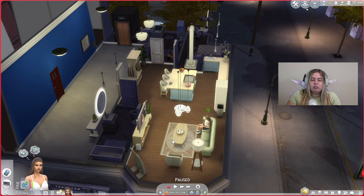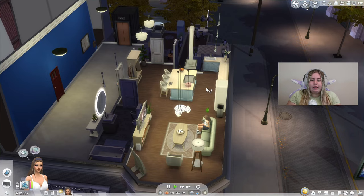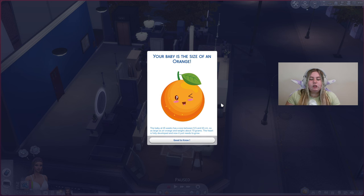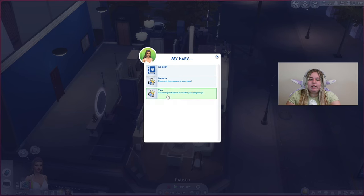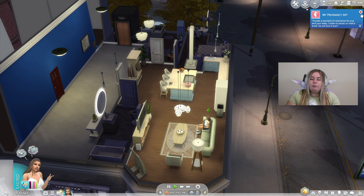In the My Baby measurement tab, the baby is now the size of an orange. At 15 weeks, the baby measures between 9.5 and 10 centimeters and weighs about 70 grams — the heart is fully developed and just needs to grow. The tips say: 'Did you know your baby is already beginning to recognize your voice? Create a moment of relaxation — listen to music or read a book. Your baby will love it too.'